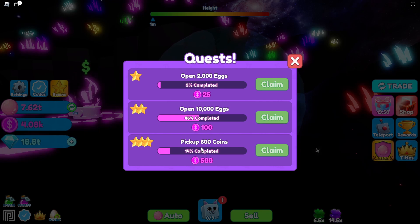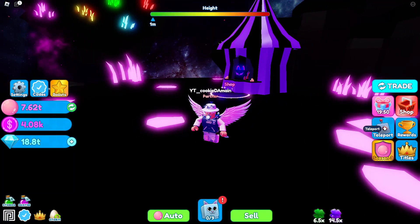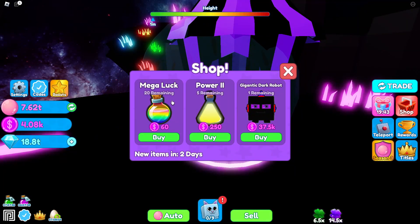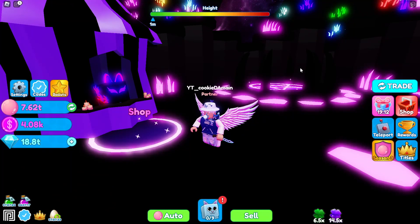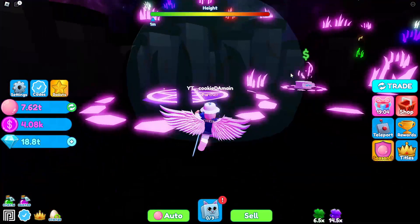I keep getting 'pick up 600 coins' quests — it's time consuming but pretty easy. The best way to do the coin quest is in the spawn world because it's a huge area with a lot of coins spawning. Here we have the shop: mega luck boost which is pretty powerful, Power 2 — I have five of those and it resets in two days. There's also a Gigantic Dark Robot that Starkeep himself said was worth buying for 37,000 points. These points are hard to get — I've been grinding quests all day and only have 4,000, which is maybe 12% of the way there.